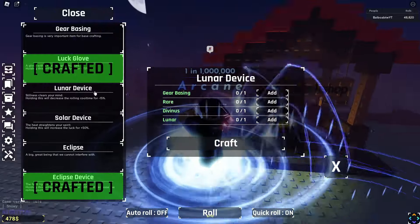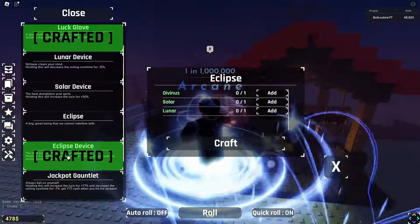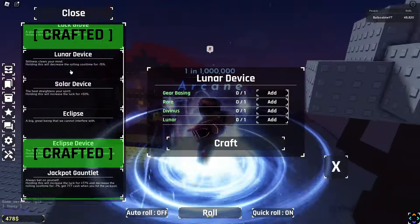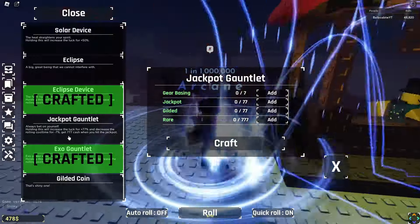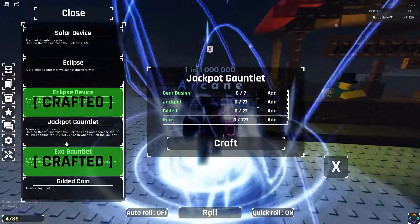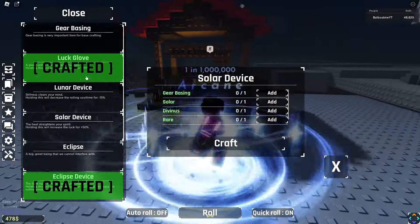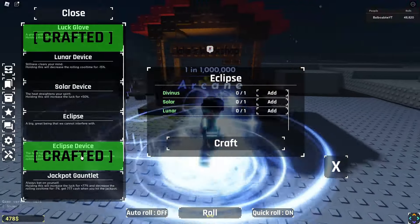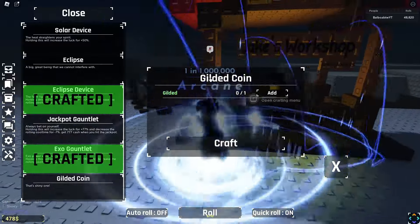If you end up getting both Solar and Lunar and enough materials to craft the Eclipse Device, it combines them — giving you 50 luck with a 15% minus cooldown. The Jackpot Gauntlet I don't really recommend going for; it's cool but not really needed. The best item in the game is the Exo Gauntlet, which has a lot of requirements and you'll need gear bases to craft. So the crafting order is: Luck Glove first, then Solar Device, then Eclipse Device, then Exo Gauntlet.